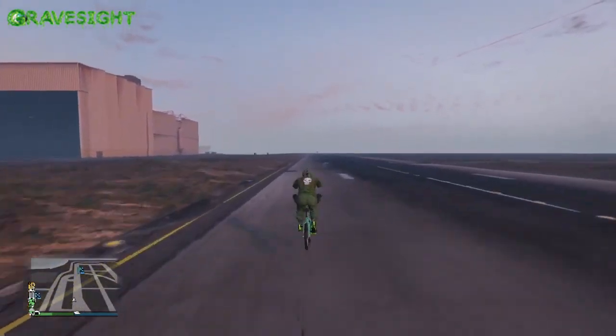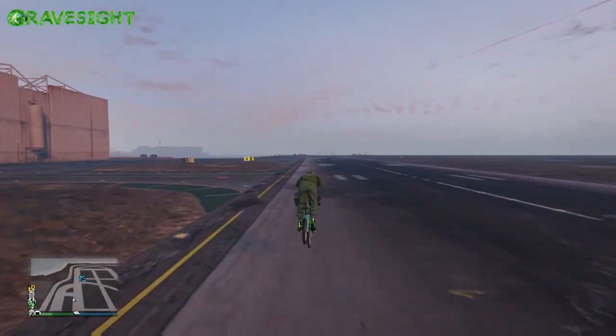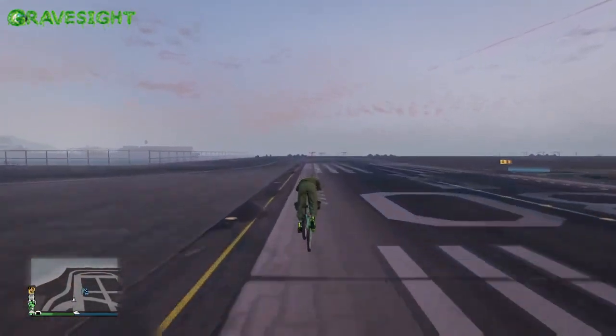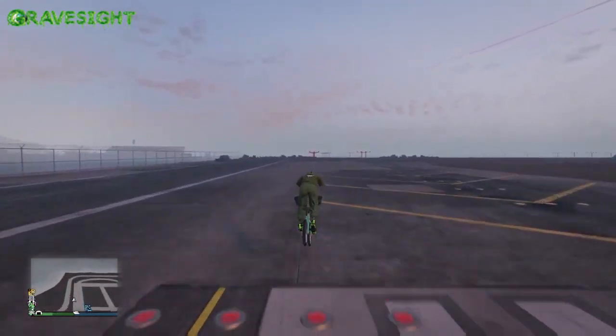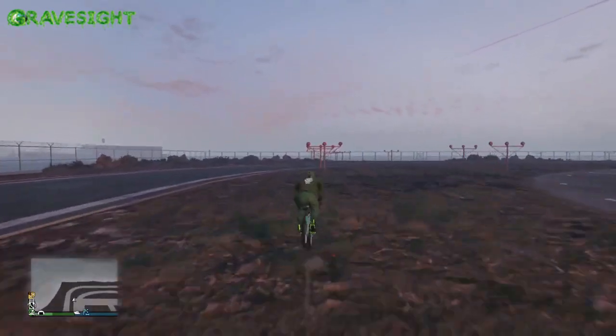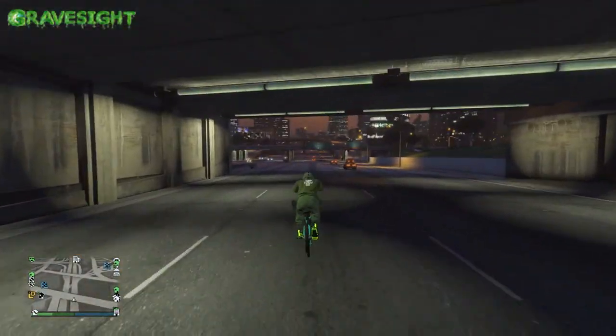If you were with any of your friends and they were on a BMX trying to just pedal after you, there's no way they would even catch you. Matter of fact, you would probably be out in Paleto Bay before they even left the city. Going this fast down the highway, you guys can catch the drift — basically what's happening is I'm jumping and going forward, and for some weird reason that allows the bike to go super fast.